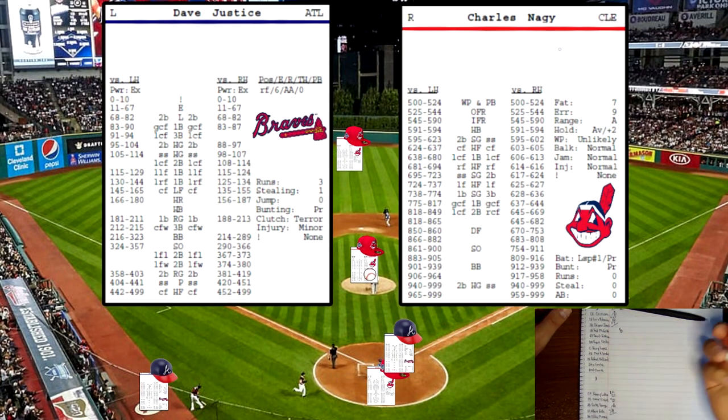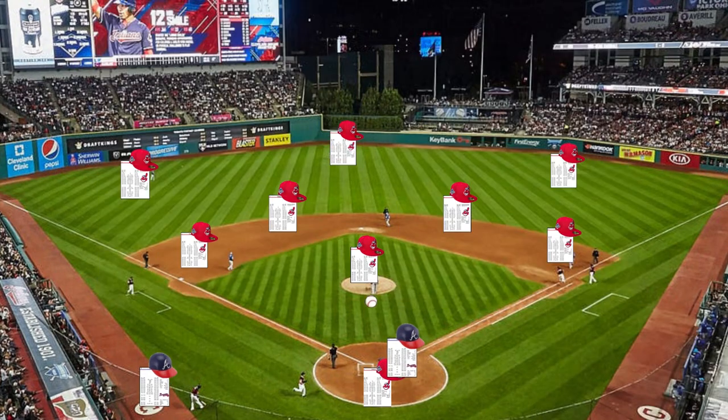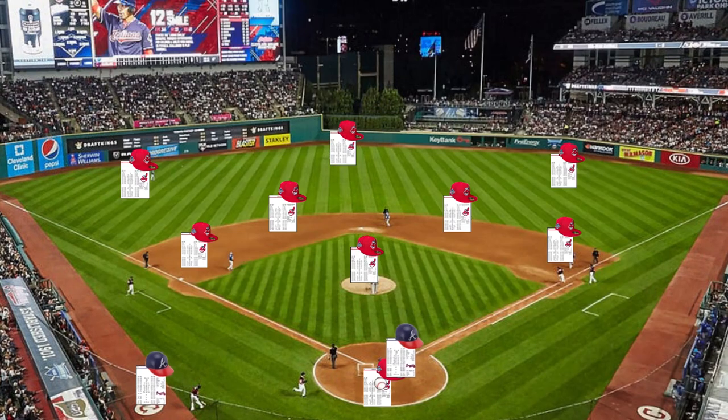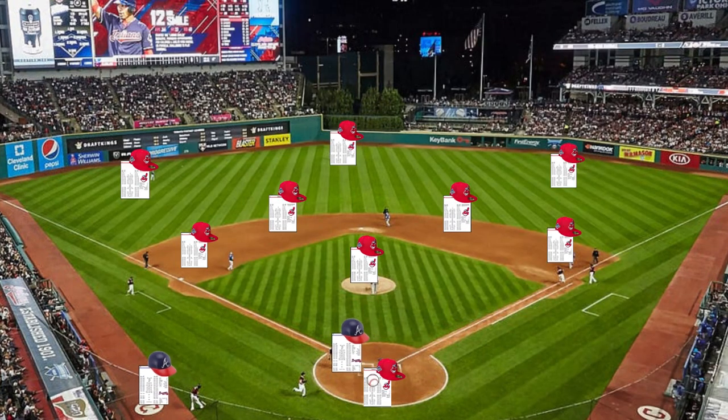David Justice now — rolls a 925, he's a lefty, coming off the pitcher's card. 925 will be a base on balls. Ryan Klesko now — 868 off the pitcher's card again with a lefty, that will be a strikeout. Javi Lopez up now — rolls a 858, the righty on the pitcher's card will be another strikeout for Nagy. Three strikeouts to get out of the inning.